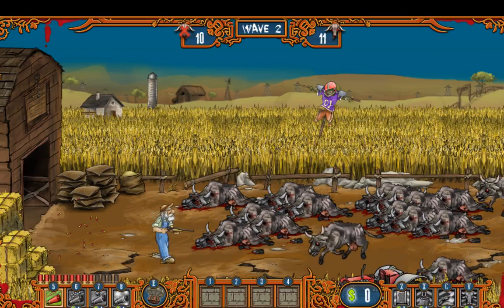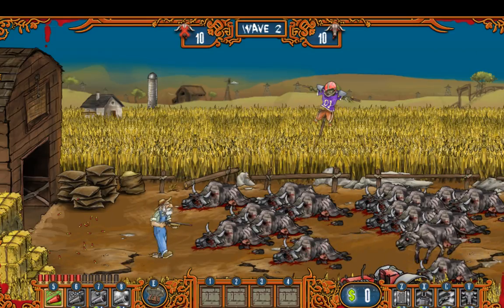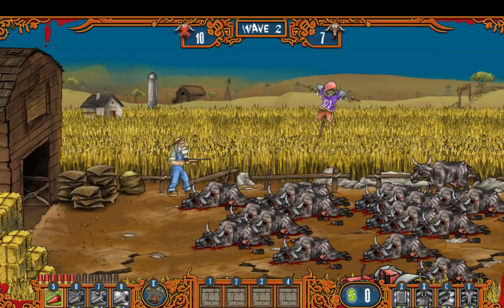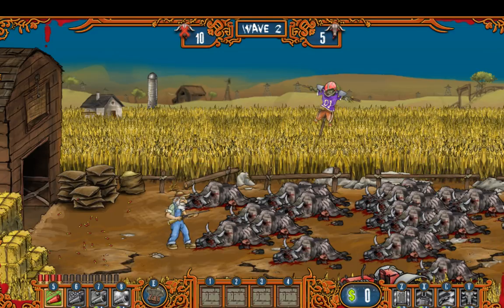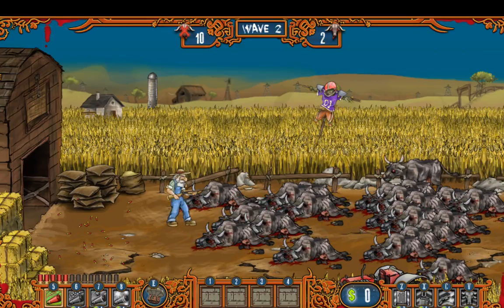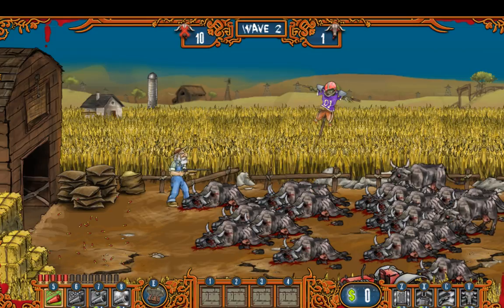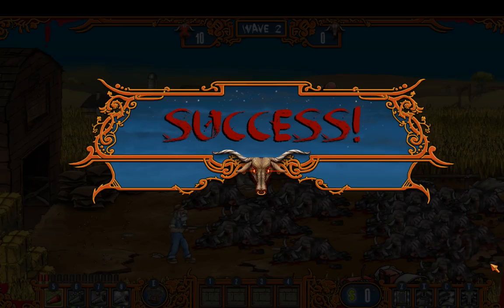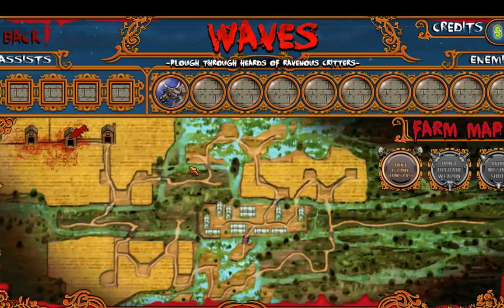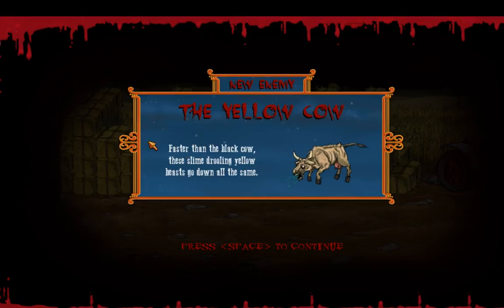I have a feeling it's more of a tower defense game than anything else. Actually really fun. Yellow cow is faster than the black cow — the slime-drooling yellow ones go down all at the same time.